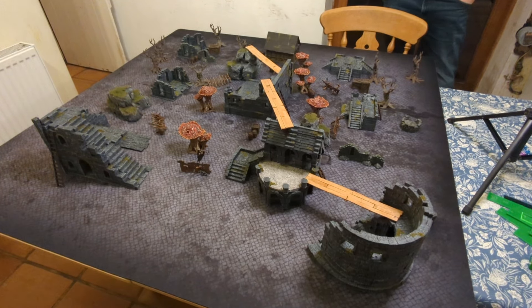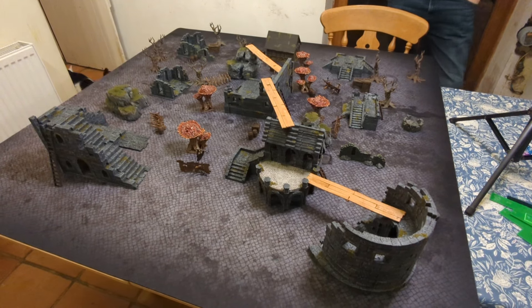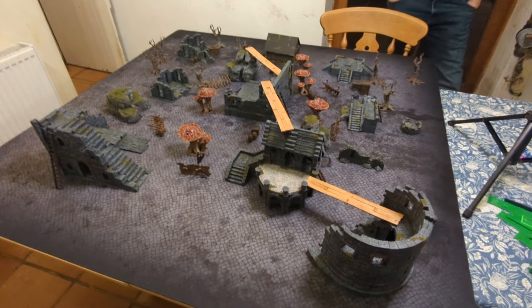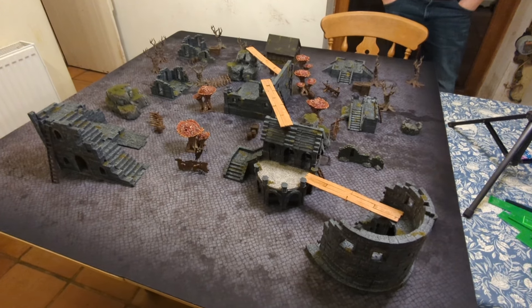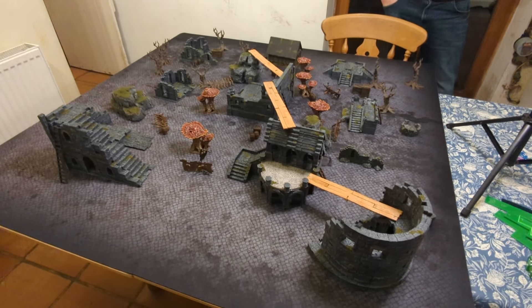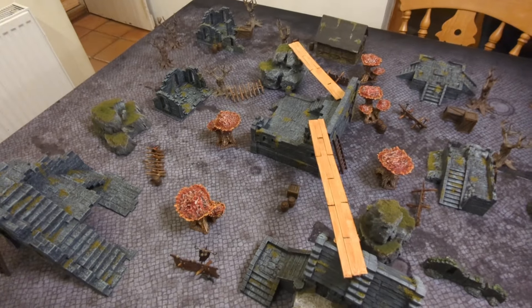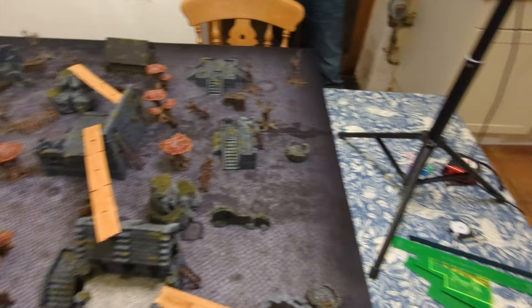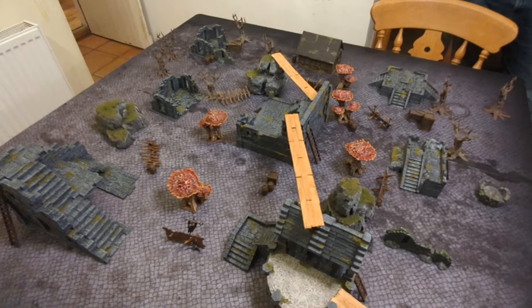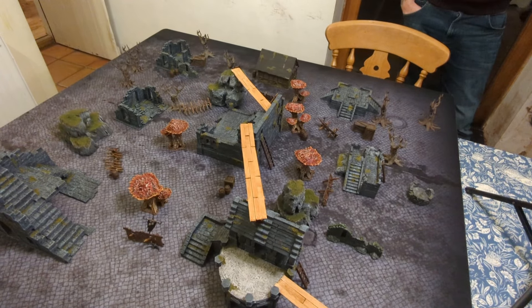For this first game it's my Orcs versus Phil's Skaven. Mine's called Damob and yours is Elf Nibblers - I haven't got any Elves, that's fine. We're playing Surprise Attack, which is quite a rarer one. The defender deploys a random number of their warband anywhere on the board, not within eight of each other, and then the opposing warband comes on from one board edge. It's just routing after that, so it's quite an easy one.